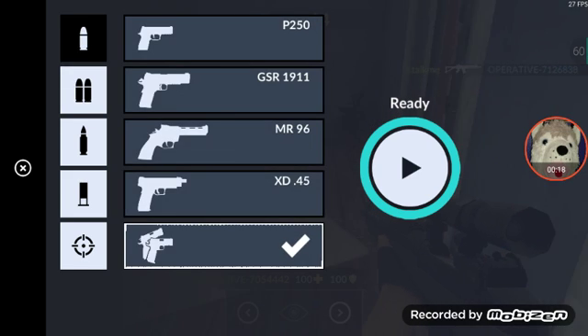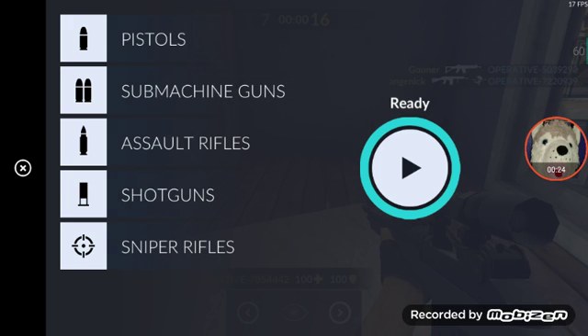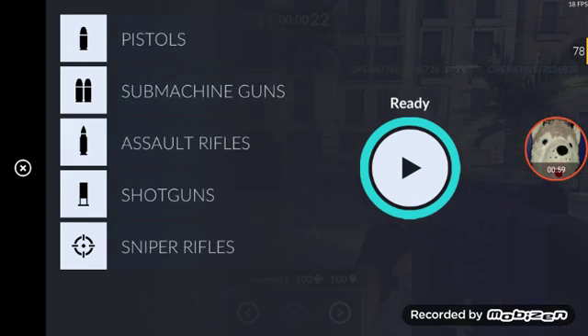Starting with pistols first — the GSR 1911. I personally hate it because it's like the MR96 but much weaker. It does less damage, making it the worst gun for the first slot.